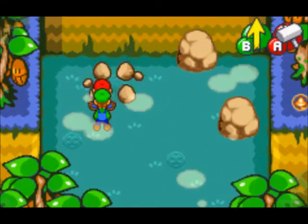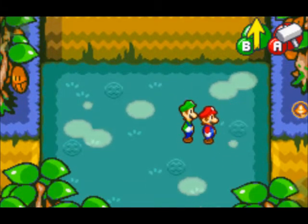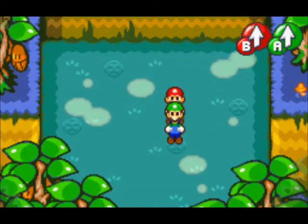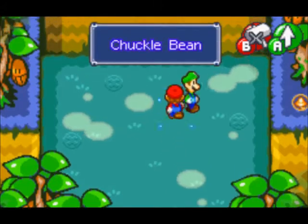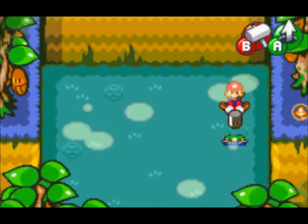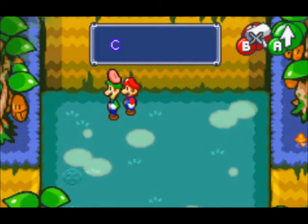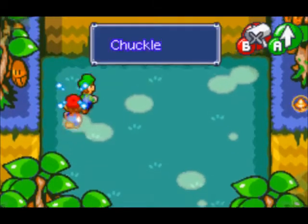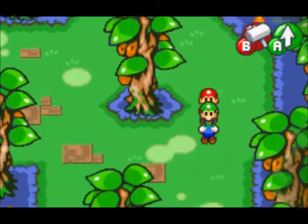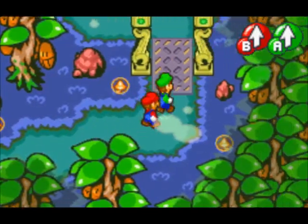Here you can smash all the rocks — a few of them have those bean pads underneath, the others don't really matter, they don't have anything. It's really hard to aim with Luigi to make sure you get it right. There we go — collect all those. Nothing else in this room unless I'm missing a hidden chest somewhere, which hopefully I'm not, because I won't be back here again.